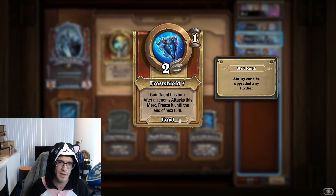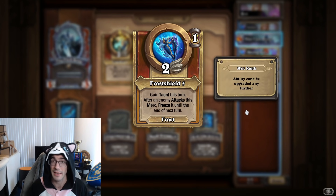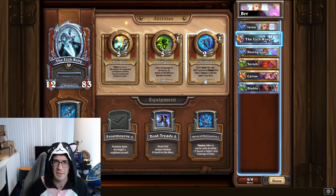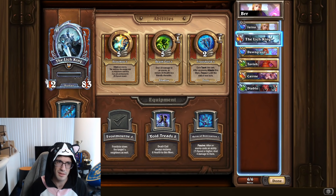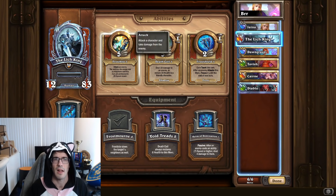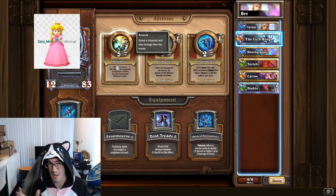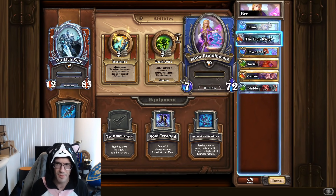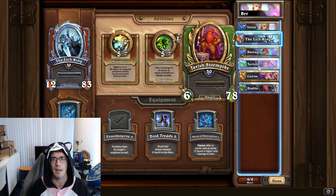Frost Shield — gain Taunt this turn; after an enemy attacks this merc, freeze it until the end of next turn. This is one of those abilities that can actually freeze to the end of next turn. Frost Shield can block some incoming attacks, but generally I open with Lich King so I can Frostbite their entire board — I'd rather just hit the middle unit so all three mercs have their ability slowed. From there, Jaina and Dawngrasp keep cranking out Frost spells, and then I usually put in Tavish to clean up after Lich King dies.